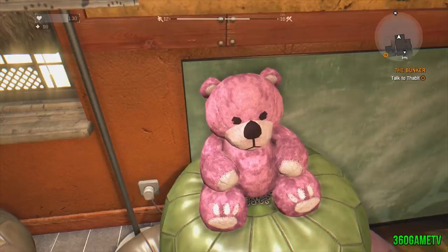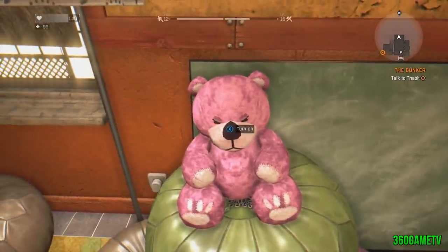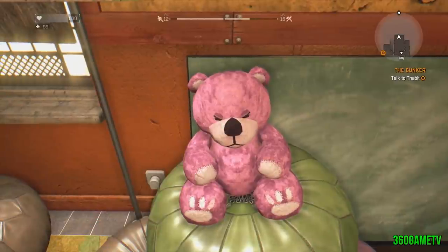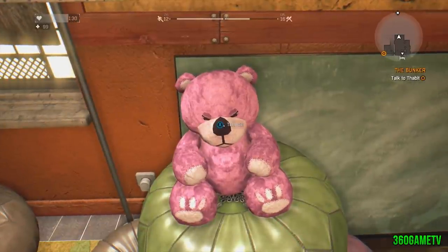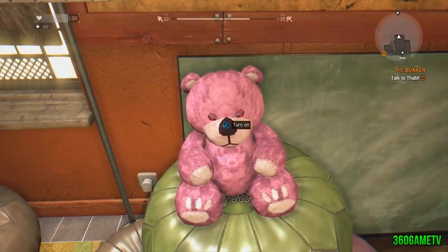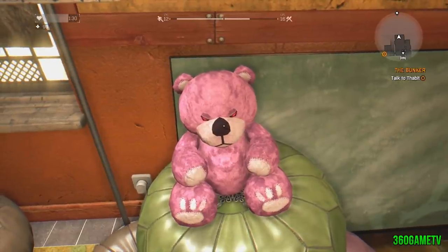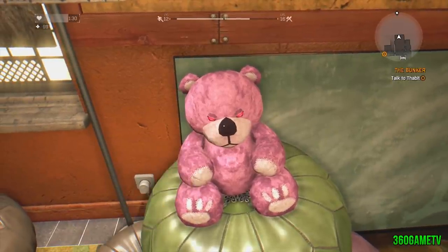In Dying Light, if you do the side mission from Rupert the Gunsmith, you'll find the daycare area shown on the map. There, you can find a pink teddy bear sitting on a pile of beanbags. Interacting with it causes it to say 'I love you.' Keep interacting and it will tell you to stop. Keep going and it will say 'You asked for it' before promptly exploding.